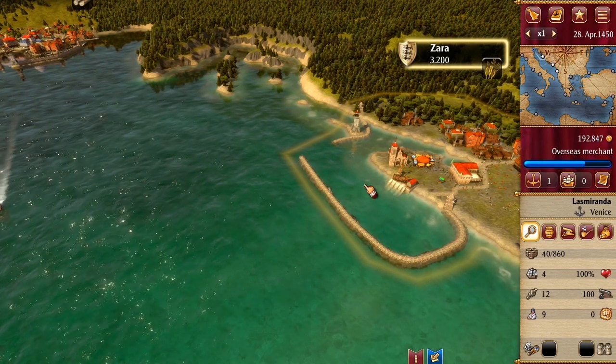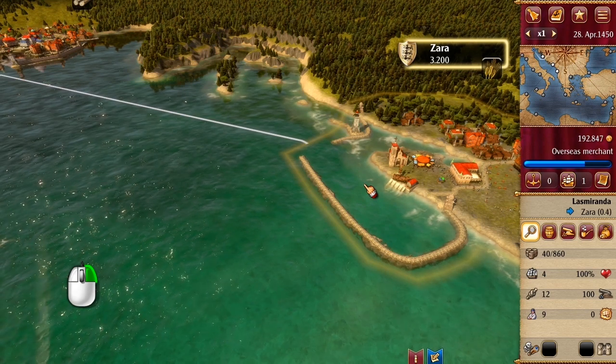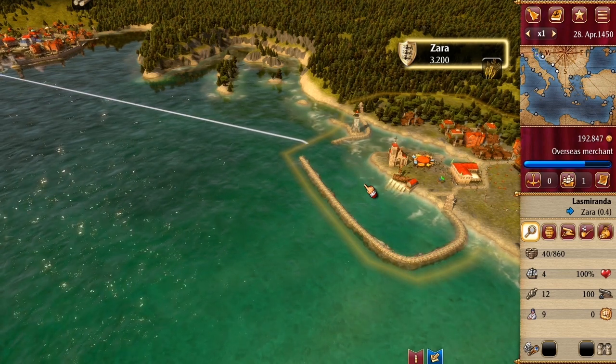You send out a convoy by clicking on a city with the right mouse button. However, you can only click on cities you have previously discovered.